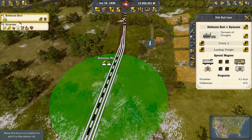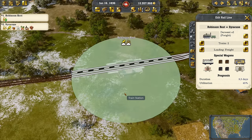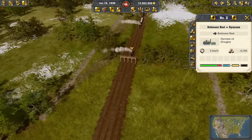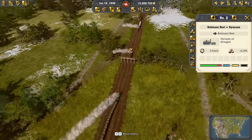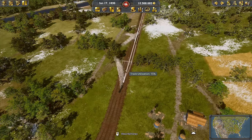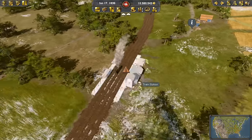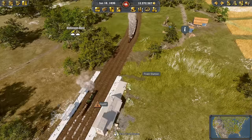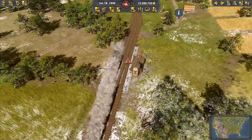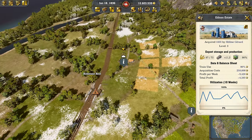The grain line is now using the right platform and shouldn't cause traffic jams. I could also add four tracks for that small section if needed. The corn line is now only loading corn. I'm hoping we can increase the volume for New York with this specialization, and at the same time increase the export volume out of my businesses.